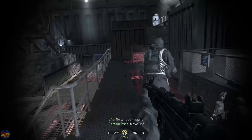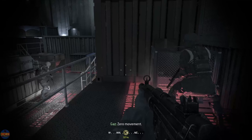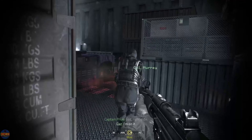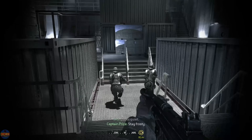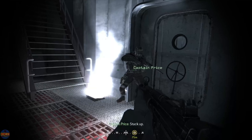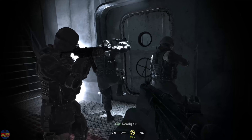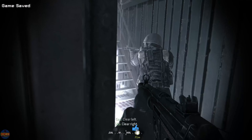Forward area clear. No tangos in sight. Move up. Keep it tight. Zero movement. Guys, right side. I'm on it. Looks quiet. Stay frosted. No tangos in sight. Back up. Ready, sir. Go. Clear left. Clear right.